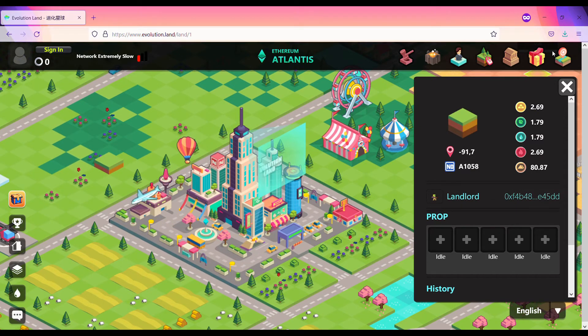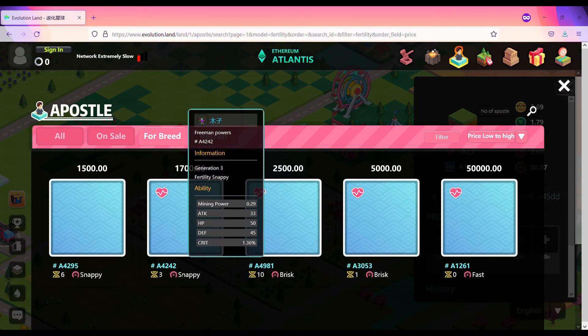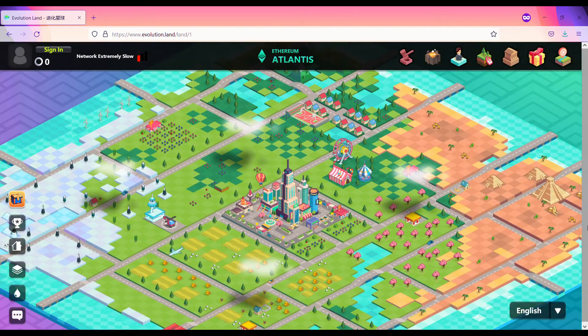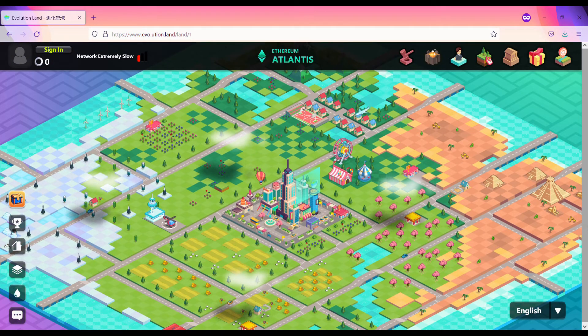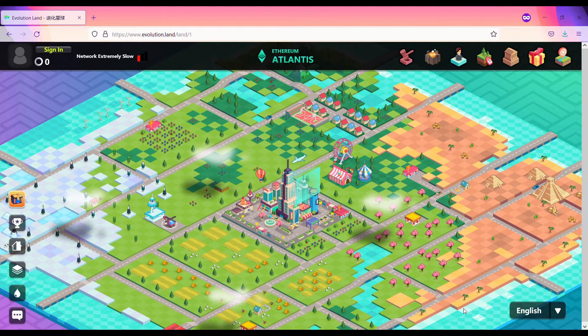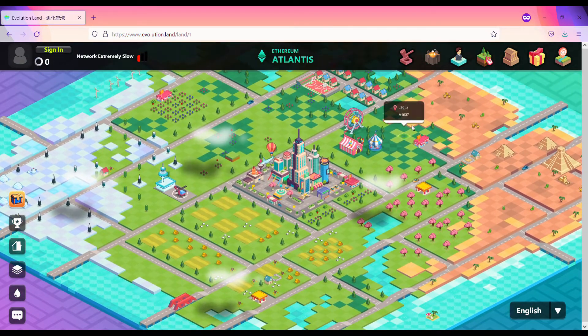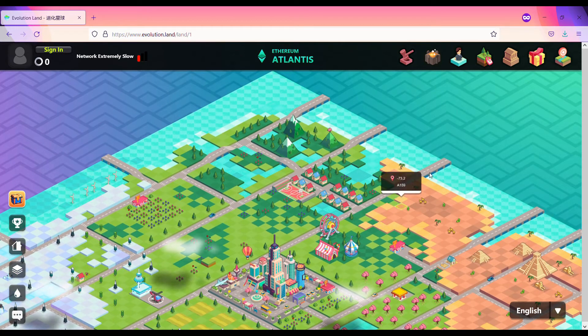In other videos, I intend to explore more about the genetic inheritance of Evolution Land creatures, named Apostles. But let's make our tour into Atlantis. What we can first notice is that Atlantis is pretty small. However, it has many different ecosystems — a desert here, ice there, beach and mountains.